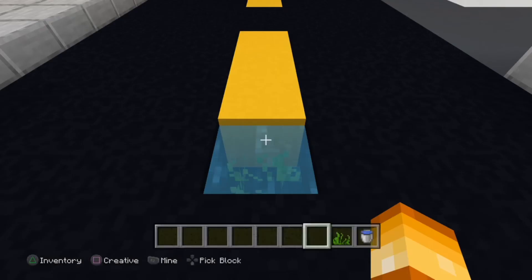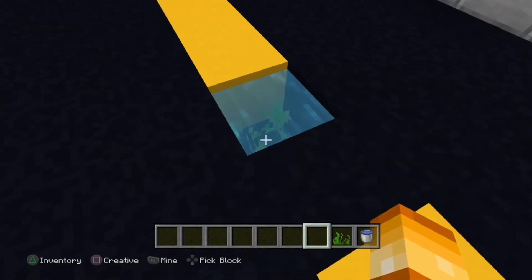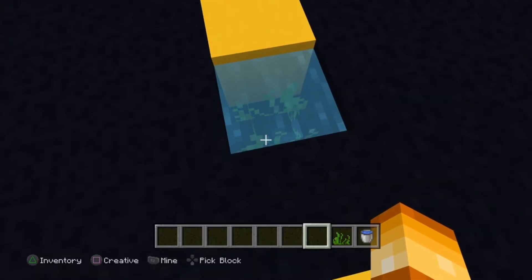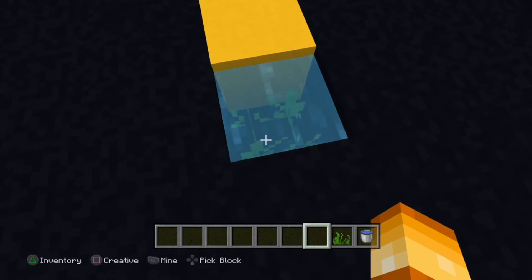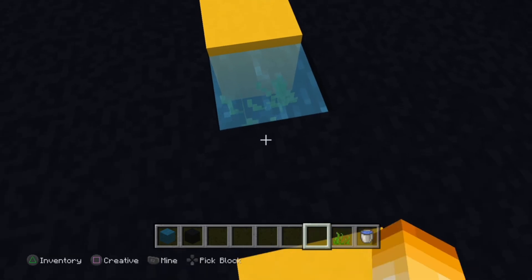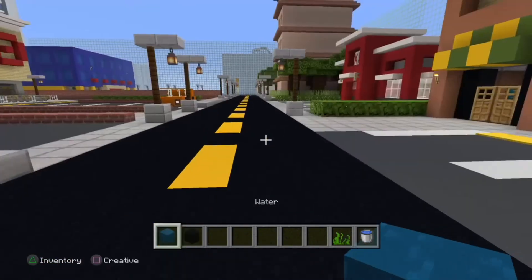Once you have that set up, to get the water block you're going to press your pick block button and your mine button at the exact same time. You just have to make sure that you aim at the seagrass when you do it in order to get your water block.